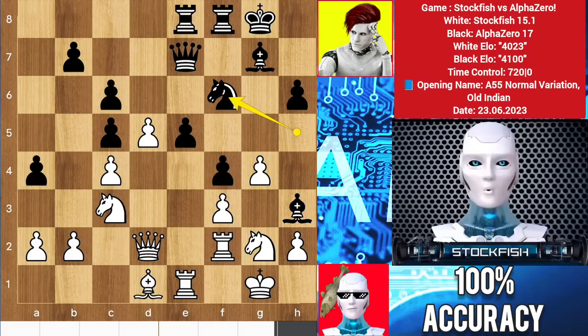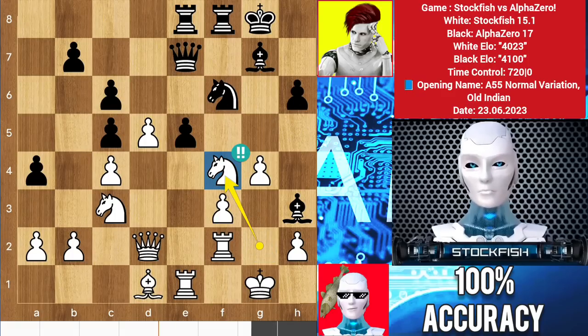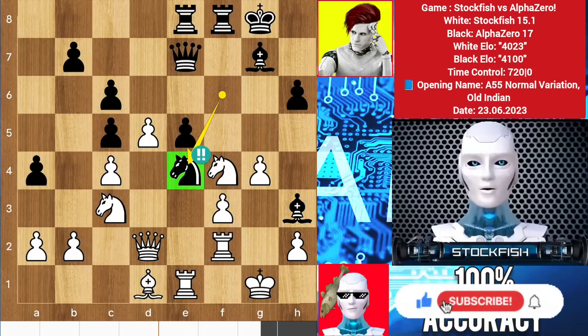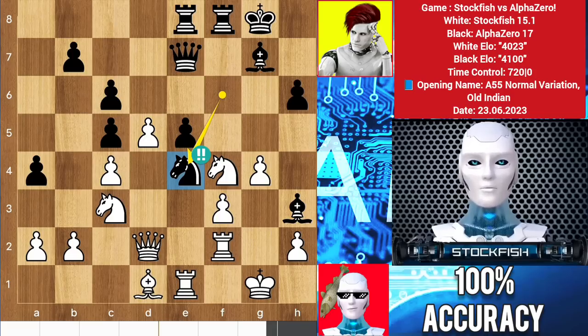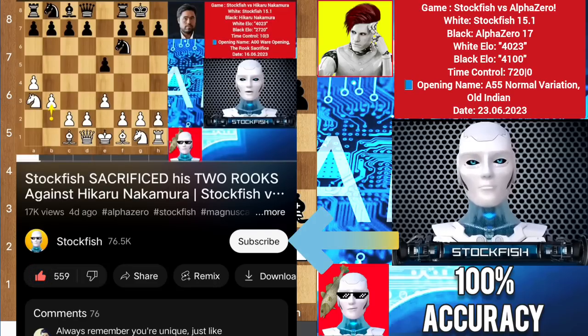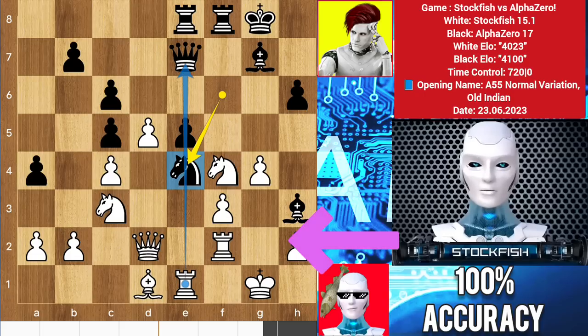Knight f6, then I will sacrifice the knight on f4 — you cannot take it. So what will black play? Alpha Zero will play knight e4, putting the knight in the area of crocodiles — this is beyond your imagination. You are only capable of sacrificing a pawn or two pawns, but you can never sacrifice your pieces like this. If you want to play like me or Alpha Zero, then like and subscribe to my channel where you will get amazing content.